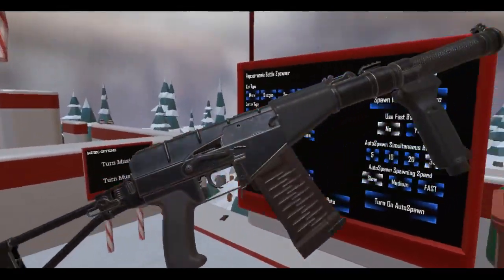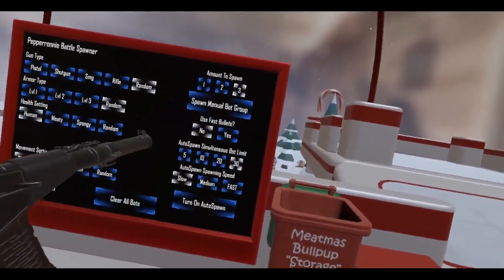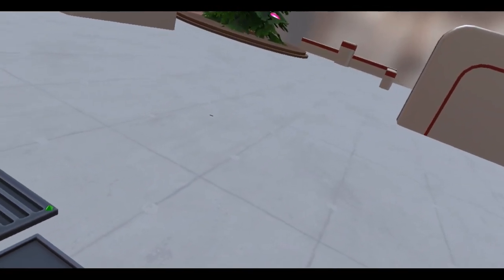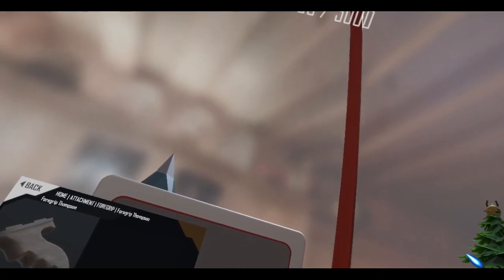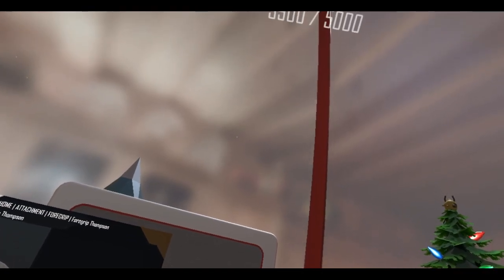Look at that baby! All right, there you go - this is the AS VAL and the VSS Vintorez. I just ruined it - you know what, let's take that off. So yeah, two new guns for day 14. Really cool guns in my opinion. Hopefully you go inside the game and play it. For now I'm just going to stop this recording and eat a hamburger.